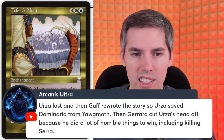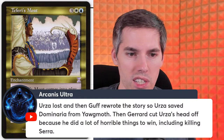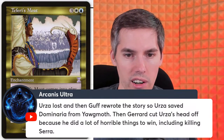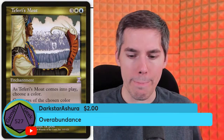Urza lost — then Karn rewrote the story so Urza saved Dominaria from Yawgmoth, then Gerrard cut Urza's head off because he did horrible things to win, including killing Serra. I find it strange that Urza was stupid enough to let Gerrard cut his head off. Dark Star Ashura, thank you very much for the super chat — Overabundance.